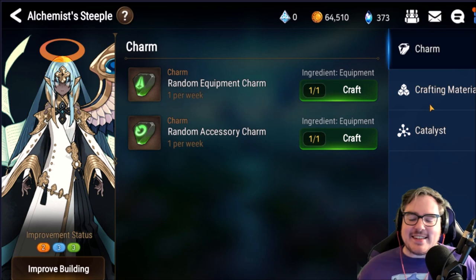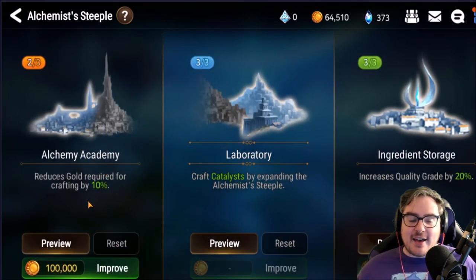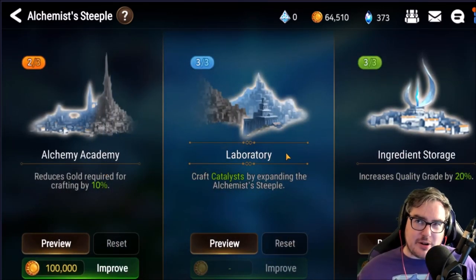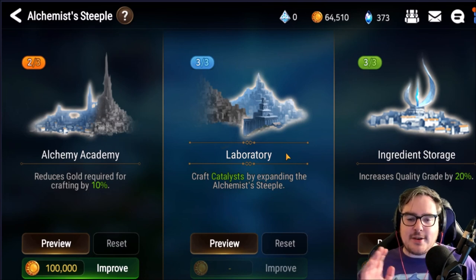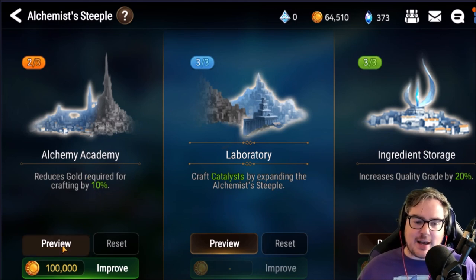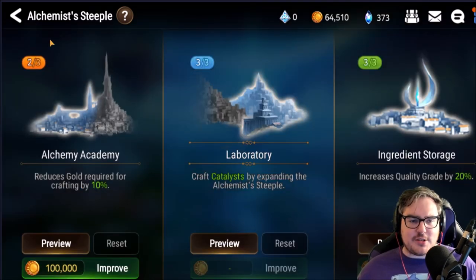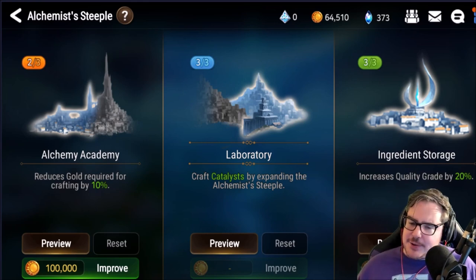Finally, the Alchemist Steeple is just insane — the best building we have now. We get so many catalysts, it's incredible. I have my setup as 2-3-3 right now, although I'm not entirely sold on it. The middle needs to be upgraded to three — that's mandatory. Ingredient Storage needs to go to at least two, and in my opinion, Alchemy Academy should be maxed because at the next stage you get up to 20% back in gold, which is huge when you use it every single week.